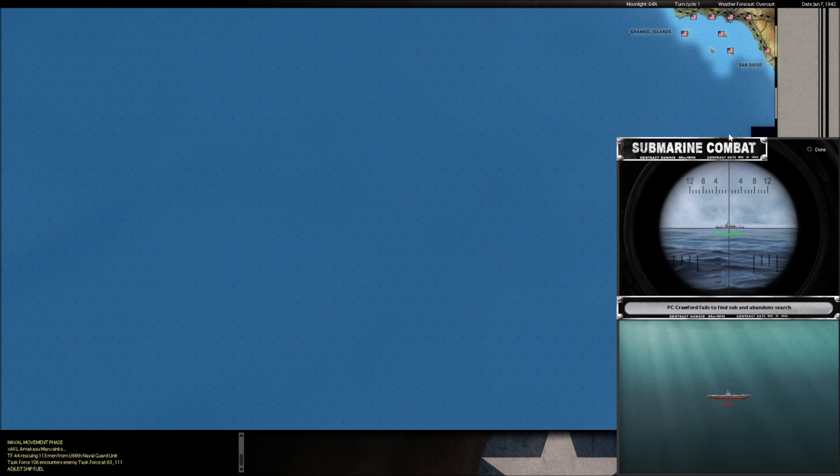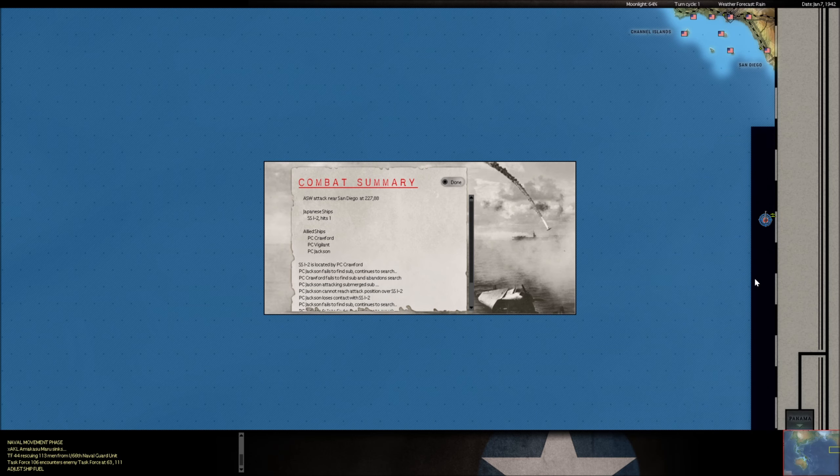This is the I-2. It's going to probably be down here somewhere near the penalty box. Looks like we took a hit there. That probably would have done minimal damage. In the penalty box.